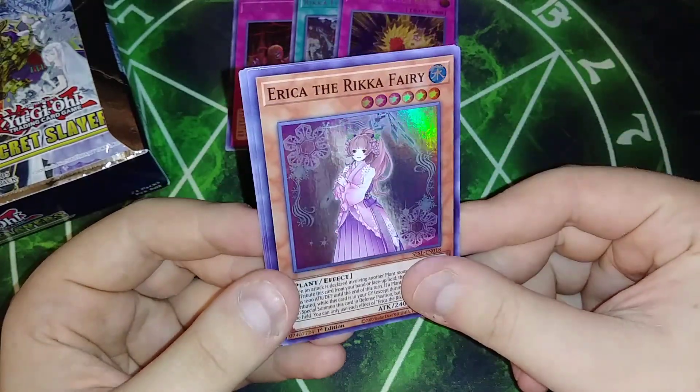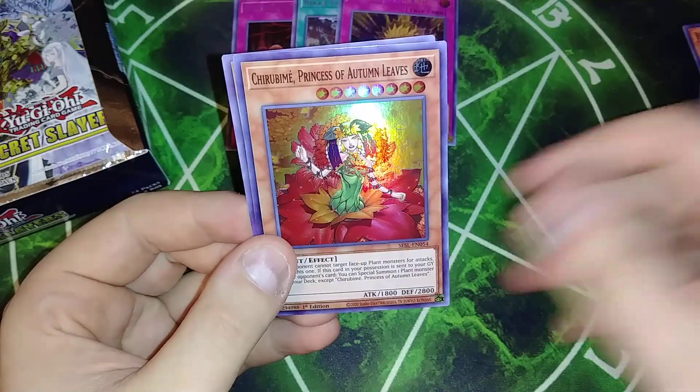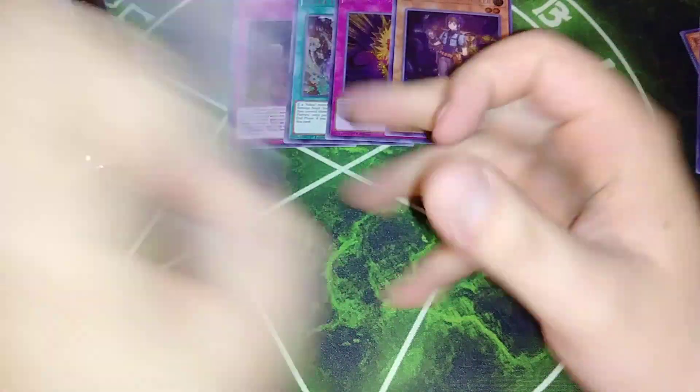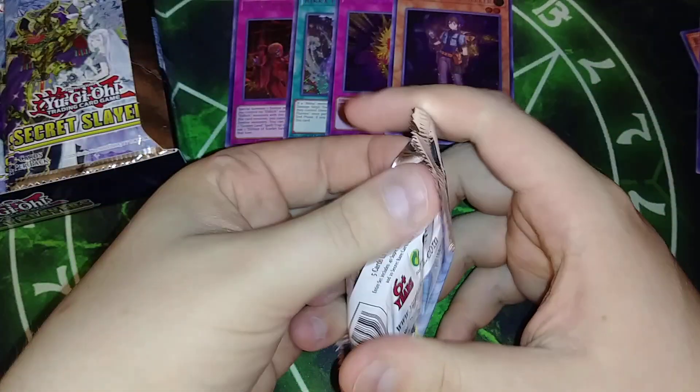Rock Bombard, Erika the Rika Fairy, Quagamere Overload, the Autumn Leaves, and another Seeker. I am starting on the wrong side — I'm doing the wrong side. Let's keep going left.